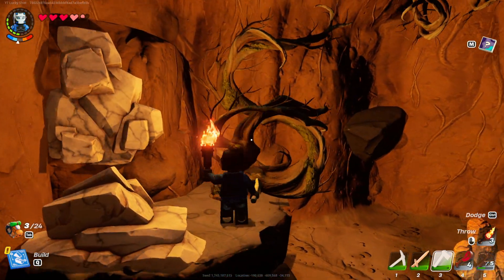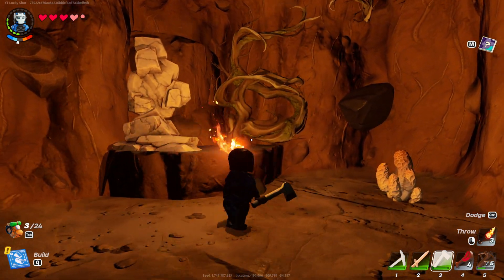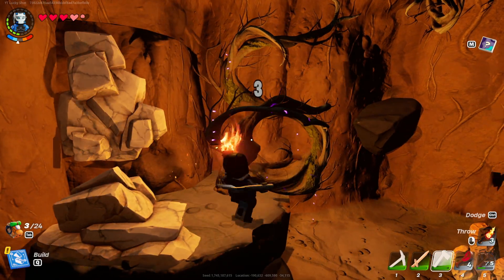So with your tier 2 forest axe you're going to be looking for tree things like these with the green — you'd say moss around it. We're going to smack these trees.